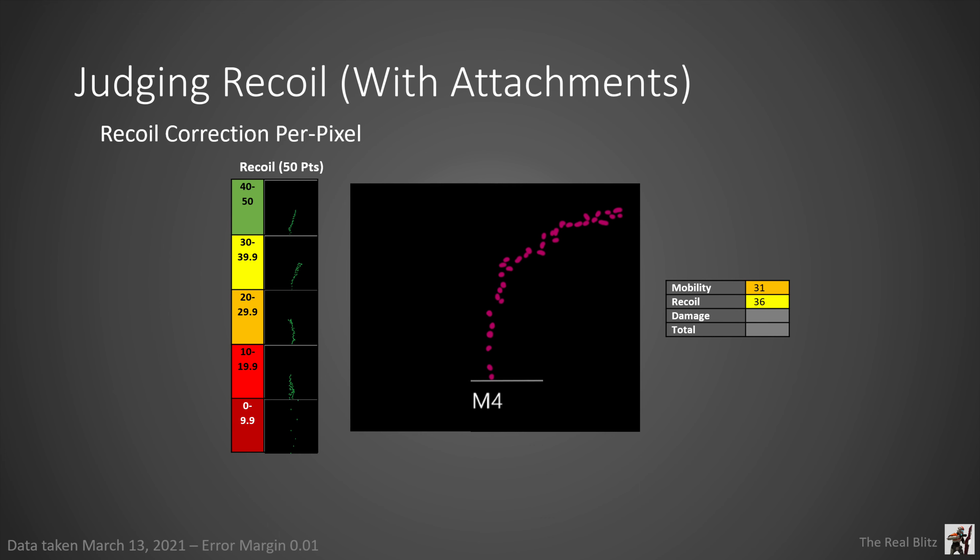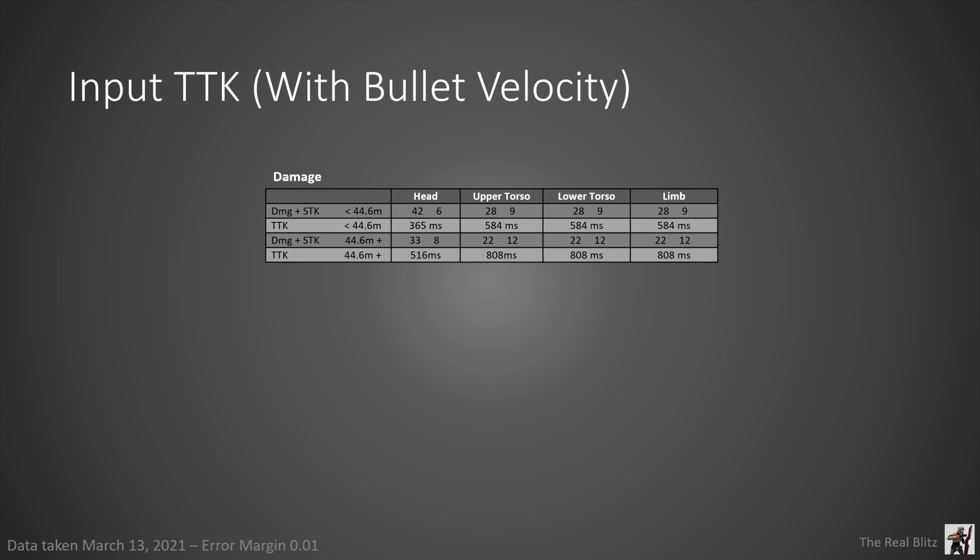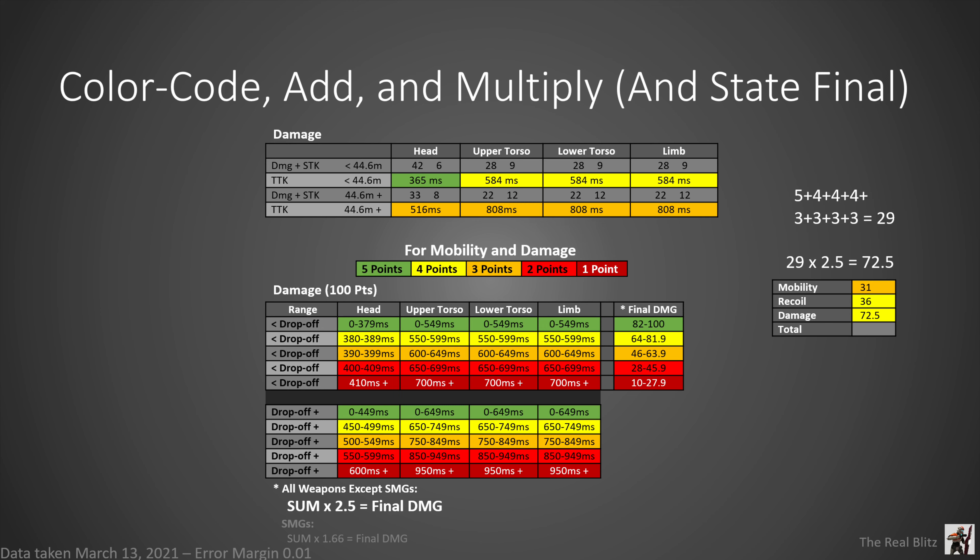The next part is the damage section — the most important part for each build. For this, you put the damage values and shots to kill for each damage range. Don't worry about the time to kill yet, but as you can see, the head on the lowest damage range is 42 damage and six shots to kill. Next, you input your TTK with bullet velocity, because you are not going to get a 200-millisecond time to kill at 800 meters when your bullet velocity is also 200 meters per second. After that, you color code your TTK just like last time.